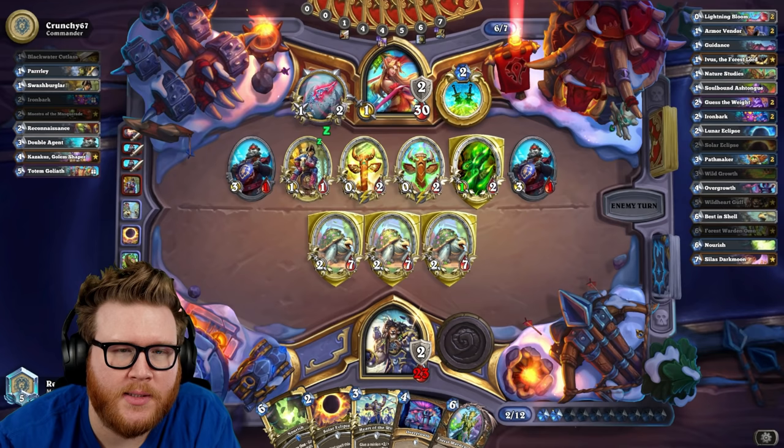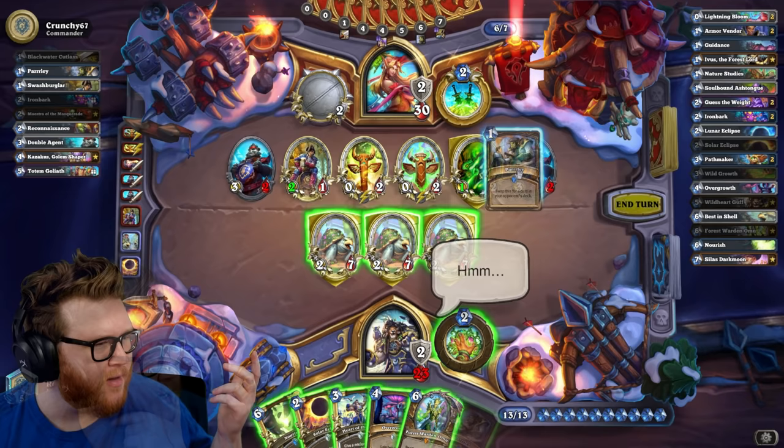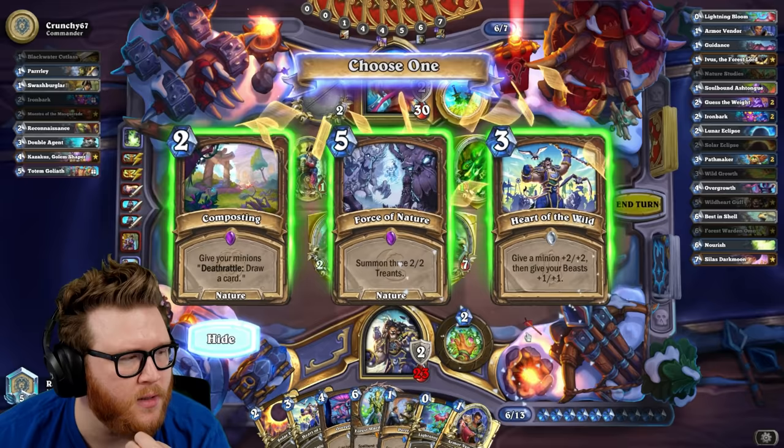Nourish can do both so Nourish for draw, we need that other Best in Shell probably at some point. Still missing pretty much every combo piece — only Omu around. He parlayed and got Ironbark — that's fine, we need one Ironbark sometimes but not always. Let's draw for us. I can actually play an Armor Vendor now if I decide to hit face, but it's kind of risky.